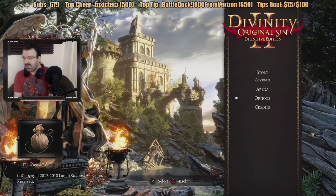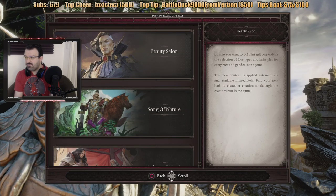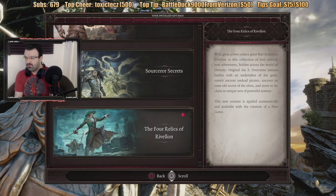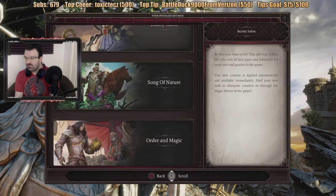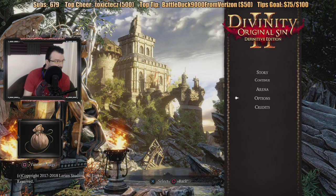Majin Buu says go to gift bag, view gift bags. What the hell is this? Beauty salon, song of nature, order and magic, sorcerer's secrets, and the four relics of Rivalin. It says they're all installed. So all those are installed, apparently.